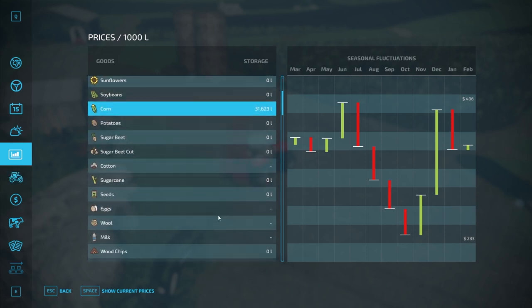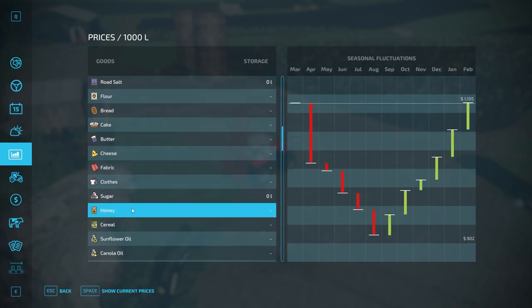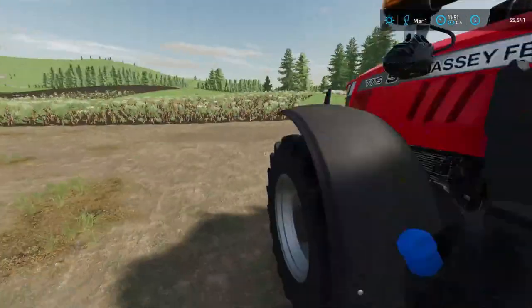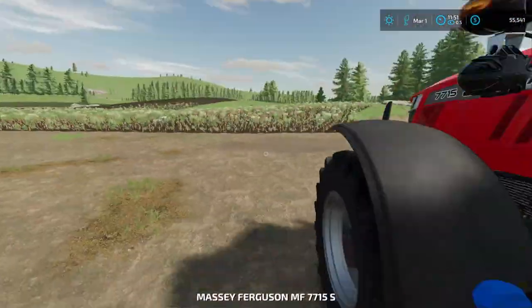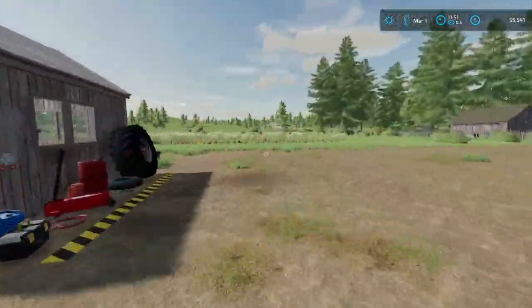We need to check what honey prices are doing because we could sell some honey as well. Prices are great right now — $11.05 at one location and $11.32 at the farm shop. The cereal factory needs honey anyway, so we might actually just go sell off some honey right away. Then we need to get our fields plowed and we'll talk about what we're going to plant.